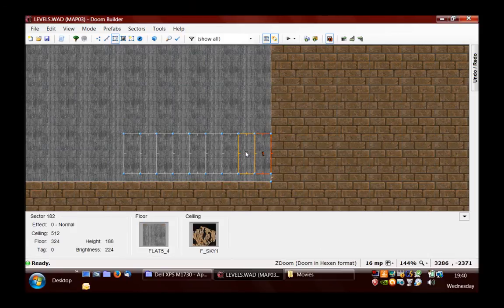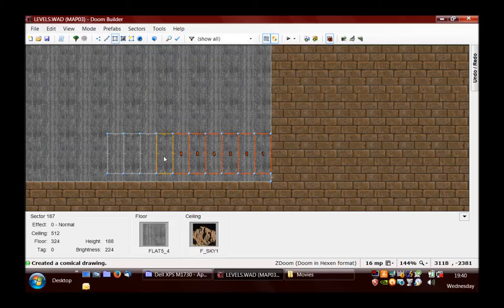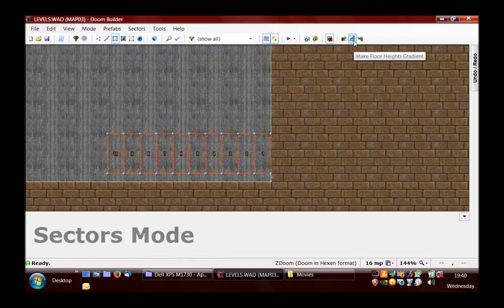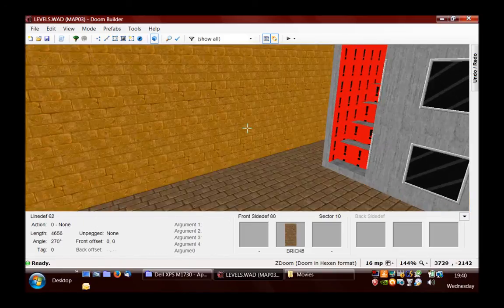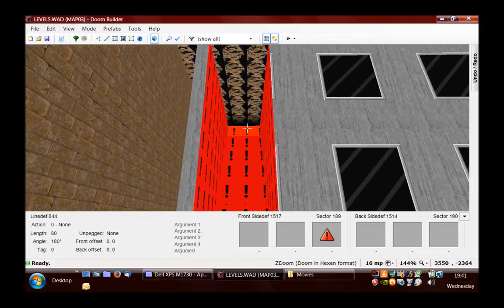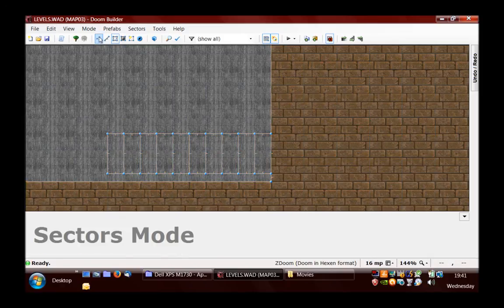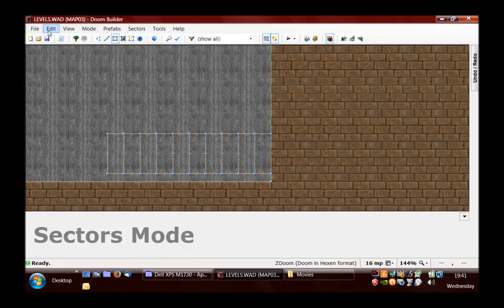Then I'm going to highlight all of these sectors — I'll just create one more just in case. And then it's just a case of pressing this button here. So this is probably going to be too high for the player, but I'll just double check that. Yes, I think that is the case because the maximum floor height is 24, so I'm going to just undo that.